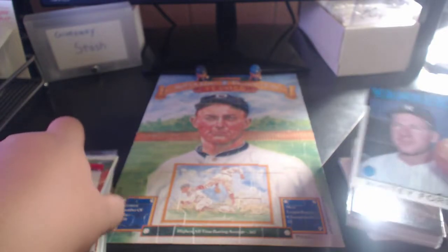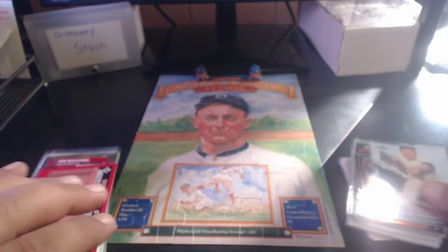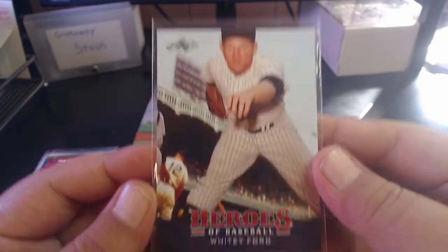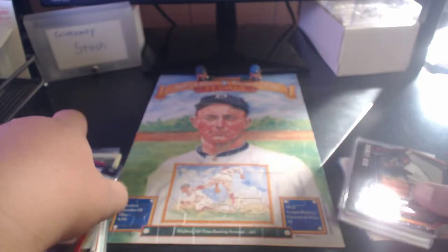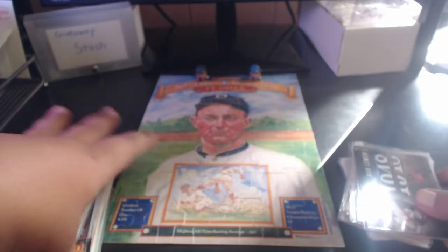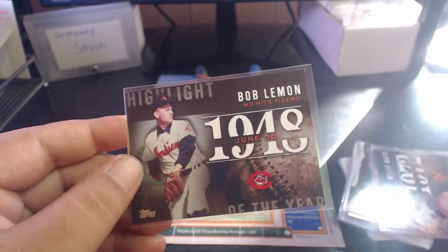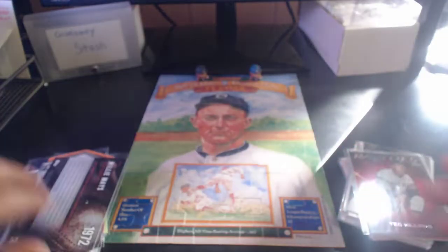2014 Stadium Club Ted Williams - cool picture of Ted Williams looking like he's either getting in or posing on his plane. 2014 Archives Whitey Ford. 2014 Leaf Heroes of Baseball Whitey Ford. One of my favorite pickups this past month is a 2015 Stadium Club die cut Willie Mays - love that card. And two highlight-of-the-year inserts from 2015 Topps - Bob Lemon and Willie Mays.